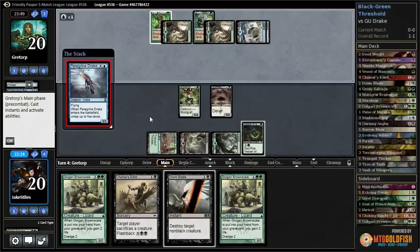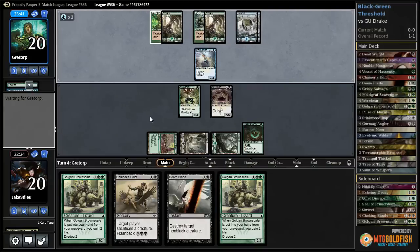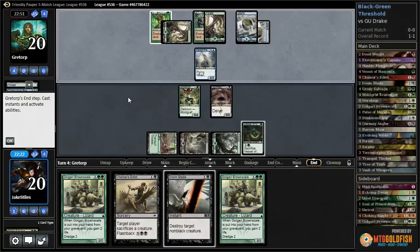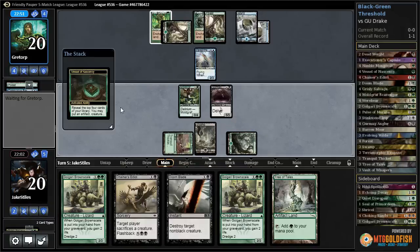Peregrine Drake. I'm not really sure how this deck plans to go infinite, but I assume it's an infinite combo deck. This might be the Familiars combo just without any of the Familiars, where they get a Sage's Row Denizen, a Mnemonic Wall, and a Ghostly Flicker and then they mill you out. They scry three cards to the bottom and one to the top and pass the turn. So most likely I'm going to be playing one removal spell and cracking the Vessel this turn. Let's start off by cracking the Vessel and see what we can find.